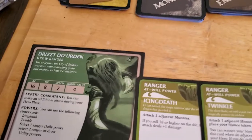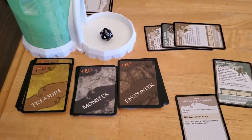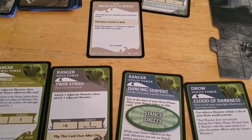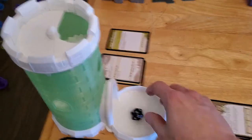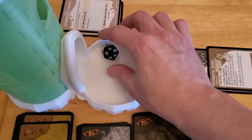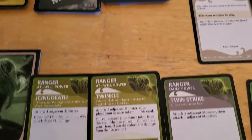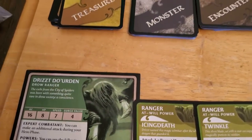If he misses, he can have a second attack action because he has Expert Combatant. So in this sense, it's almost like rolling with advantage. So we'll roll the dice and drop it in the tray. He got an eight, and eight plus six is 14, so we miss. The Drow Duelist has an AC of 16, so we miss — but using Expert Combatant, he'll have another go at it.